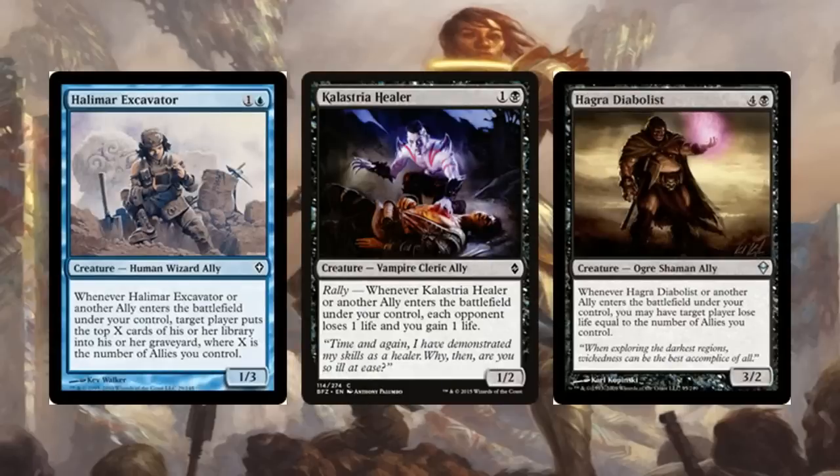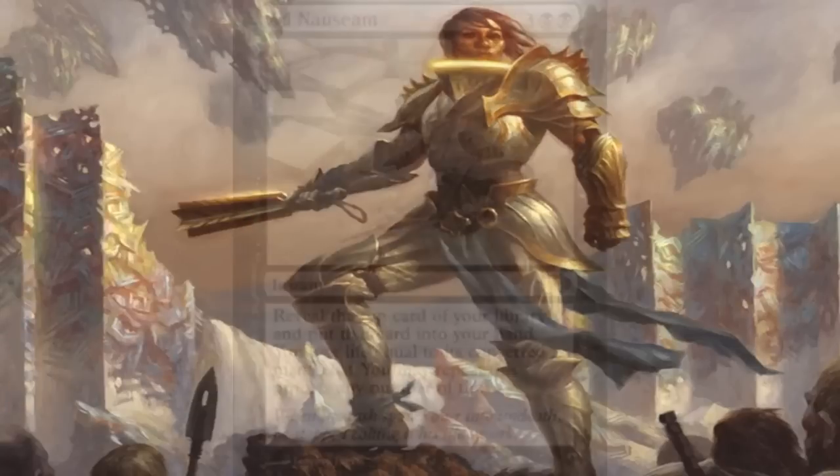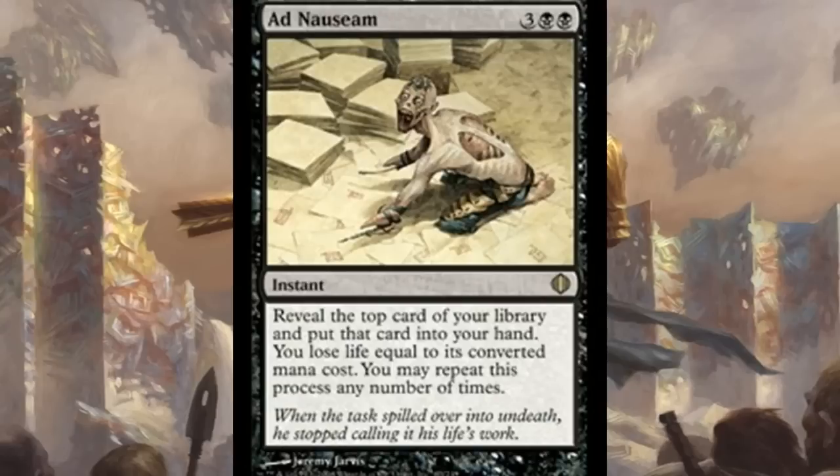These exile-castable creatures allow you to generate infinite mana. The only real drawback to Food Chain is that the mana you get can only be used on creatures. So you can't dump it into something like Torment of Hailfire. However, it can be used on General Tazri. Tazri enters and searches up one of three allies: Halimar Excavator, Kolbold Healer, or Hagra Diabolist. Once you have infinite mana from Food Chain, you cast and exile Tazri over and over, generating infinite ally ETBs to win the game.